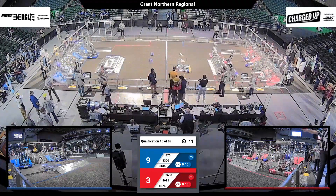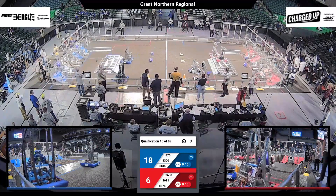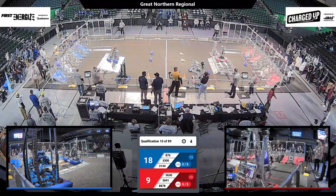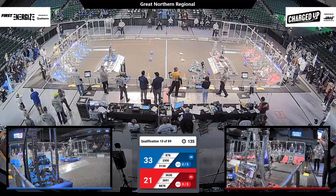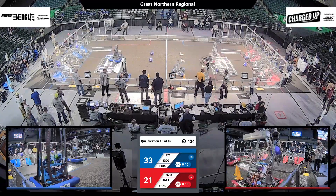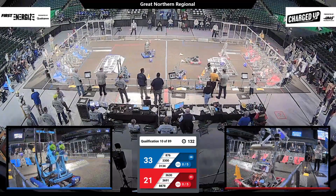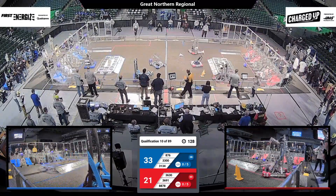Ways teams can score points is by leaving their community. However, if they cross that white line, then they get negative points. Teams also get points by scoring on the charging station. Both Red and Blue Alliance have robots engaged on the charging station at the Autonomous period. At the end of the Autonomous period, we have the Blue in a lead with 33-21.